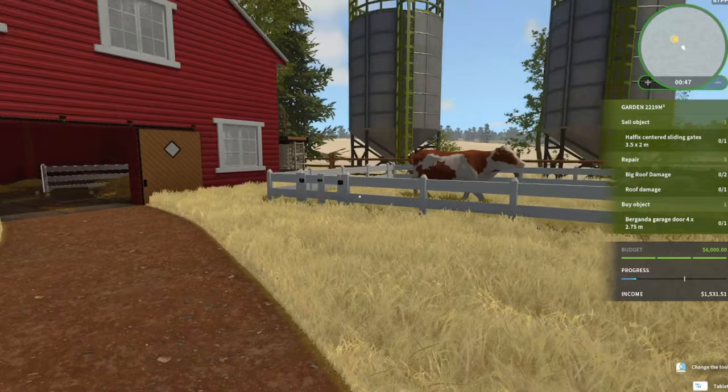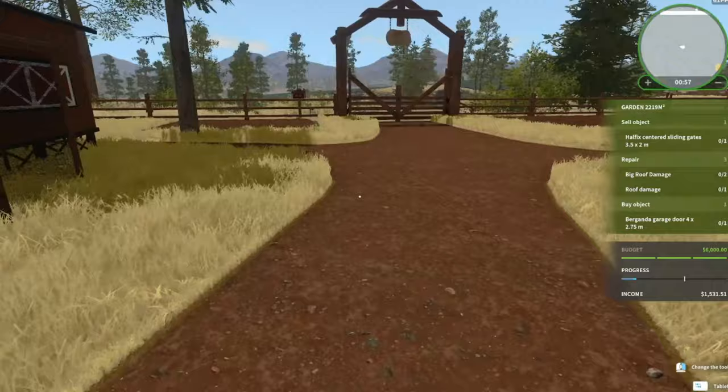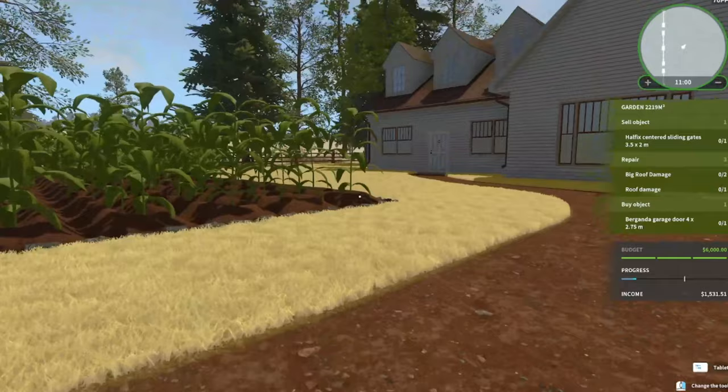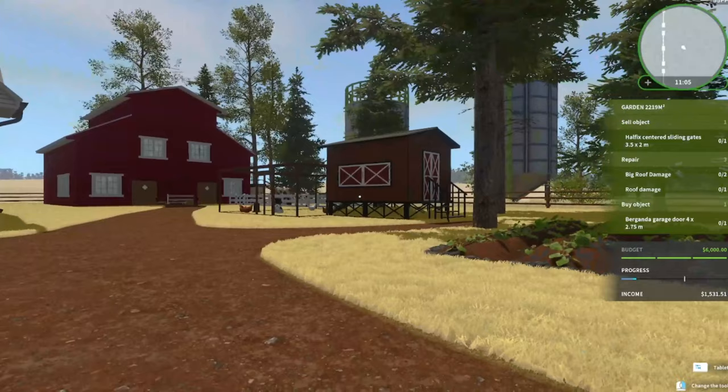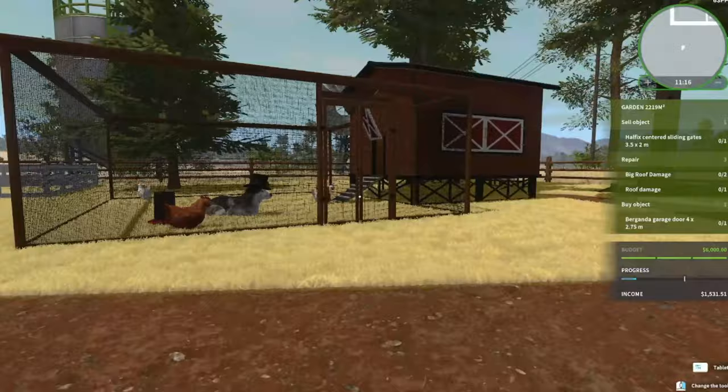Here we are at the first job site. As you can tell, there are our cows and our chickens, and there's my dog. I took a bit of time to mow this whole property first before starting the tasks, including playing with the chickens and showing what the cows do. Here is our property properly mowed - there's the chicken coop, you can see the cows over there, and there's the barn we're going to fix.